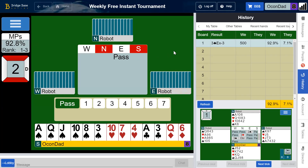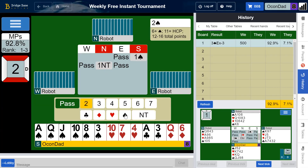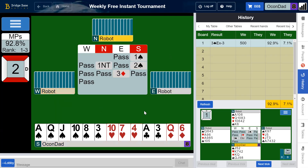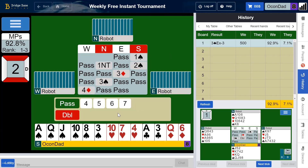We've got a spade opener. Partner bid the one no trump forcing. We have more spades to talk about. I was looking if we have enough points to jump — we really don't. We're showing our six spades and partner's going to pass. We tried to get it for two spades, and we didn't. We had it lower and we didn't.